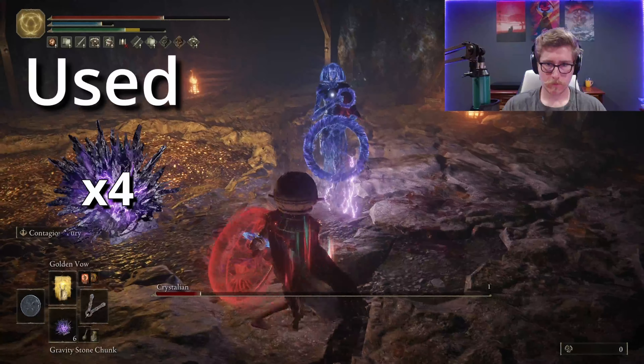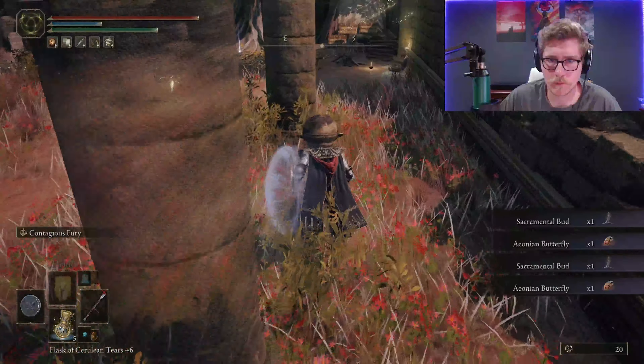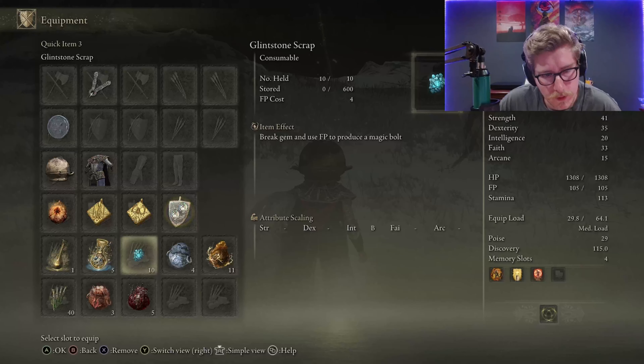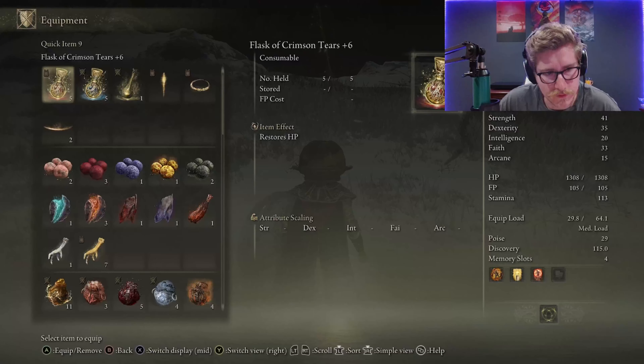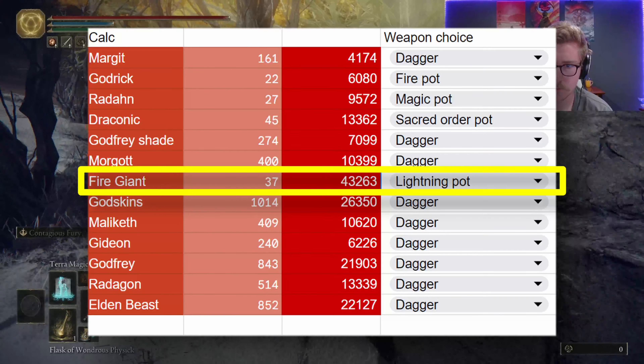Between Poison Stones, Pots, Clumps, and Poison Daggers, there's nearly 100 instances of Poison Blood that I have access to, which is a lot. Due to the way status effects work, it's pretty efficient to use them on just about every boss. So I wiped out this Caelid Merchant's inventory and paired the Poison with Fire Pots, just because they're easy to get right now.